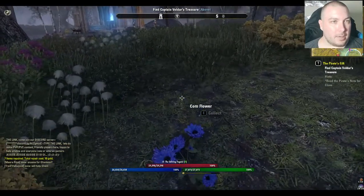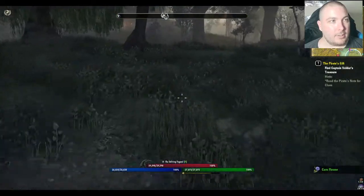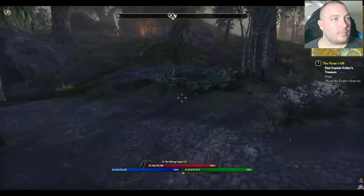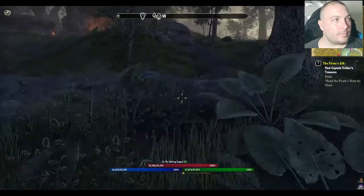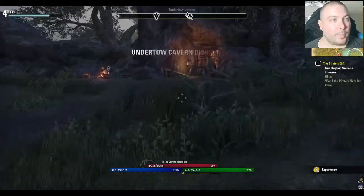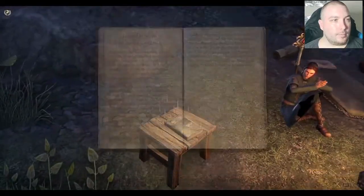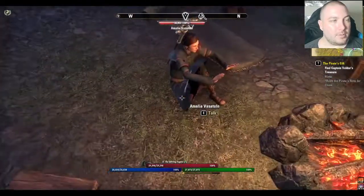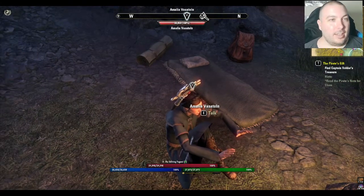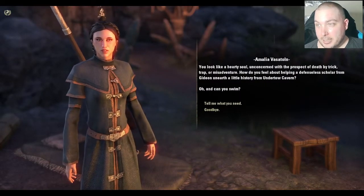We're going to go for that Sky Shard in a minute. I just want to grab this while I see it. So if you see a glowing quest icon like that, that means it's a quest you haven't picked up yet. I'm not going to read too many of those just because they take too long — they're extra bits of lore, but they're not important to what you're doing at the time.